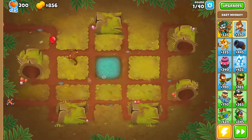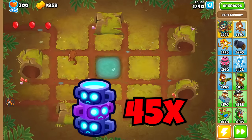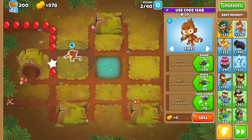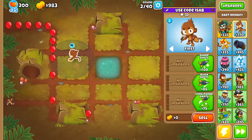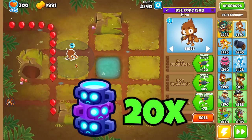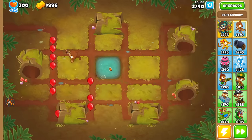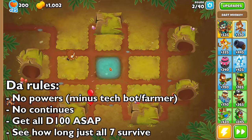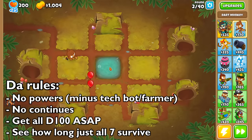I needed back then 45 Totems per Max Paragon. Due to the Cash Slider change, where they also made it so you can get a lot of extra power, you now only need 20 Totems per Paragon — even less with a Dirt Monkey. So I'm going to challenge myself to see how quickly I can get it on Logs, and after we get it, we'll see how long they can survive.